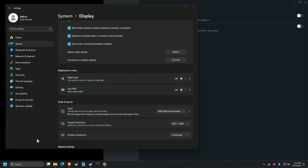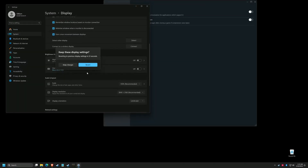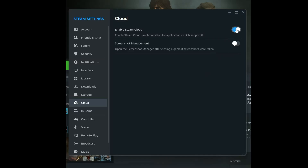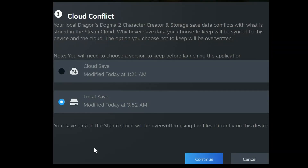Change the resolution back to your monitor's native resolution. Before we relaunch the game, we need to make sure cloud saving won't undo our hard work. Re-enable Steam Cloud, and notice that there's a file conflict now. Click on the icon and select Local Save.